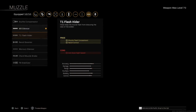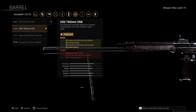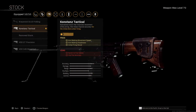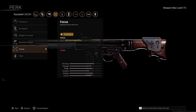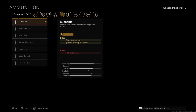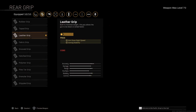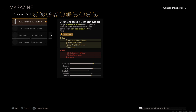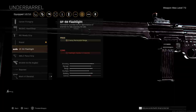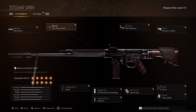First we have the MX Silencer, then we have the VDD 760mm barrel. For the optic we have the Slate Reflector. For the stock we're going to have the Constrained Tactical. The perk we're going to have is Focus, perk two we're going to have Fully Loaded, and the ammunition we're going to have is Supersonic. For the rear grip we have the Grooved Grip, the magazine is the 7.62 Gorenko 50 Round Mags, and on the underbarrel we have the Bipod.